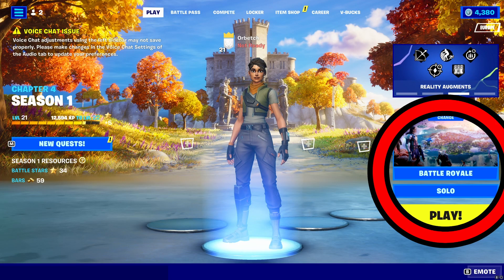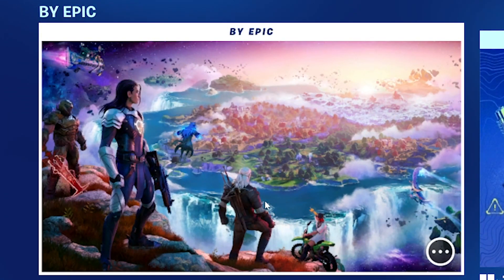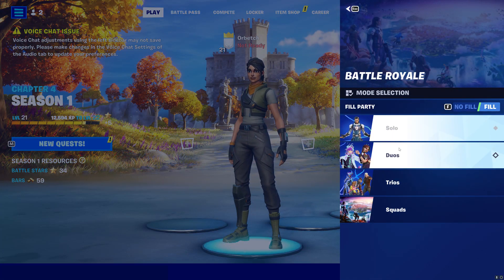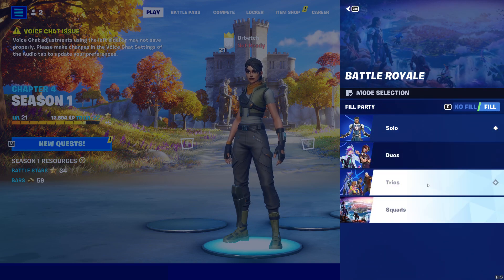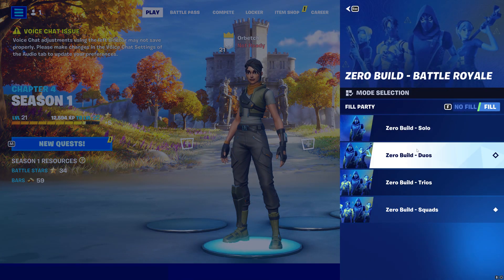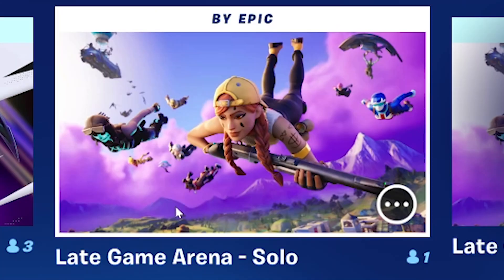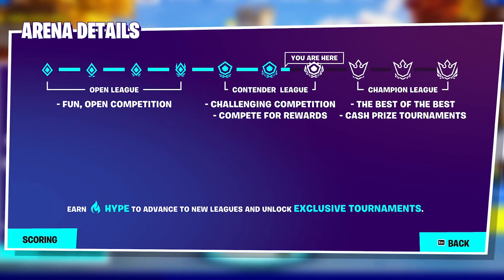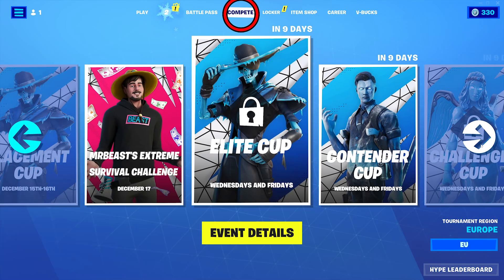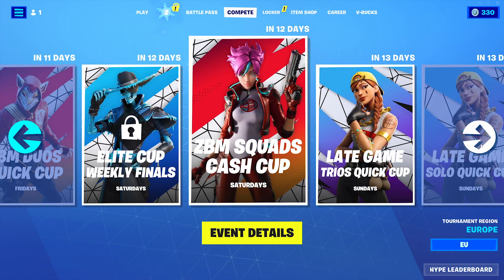Fortnite offers a variety of game modes divided into three categories. First, there is Pubs — it's probably the game mode you want to start with, as the players in it will be around your level. You have solos, duos, trios, and squads, and you can also play the no-build playlist in Pubs. Then there is Arena, which is the competitive side of Fortnite Battle Royale, where players try to climb the ranks from Open League to Contender League and finally Champions League. Each week you'll also find a variety of cups where you can win skins, money, or other in-game rewards.